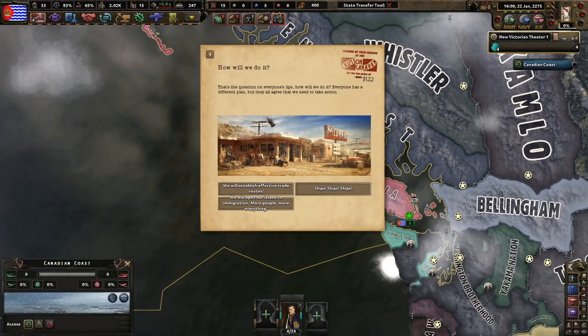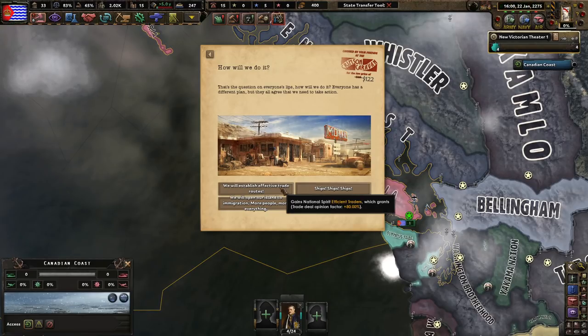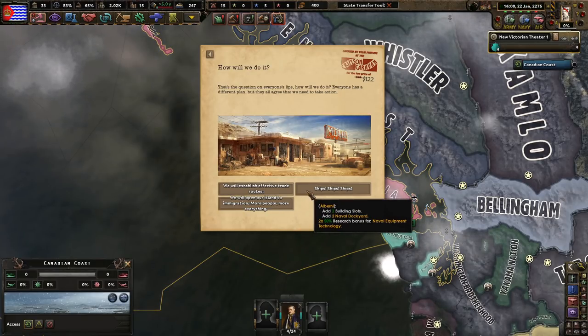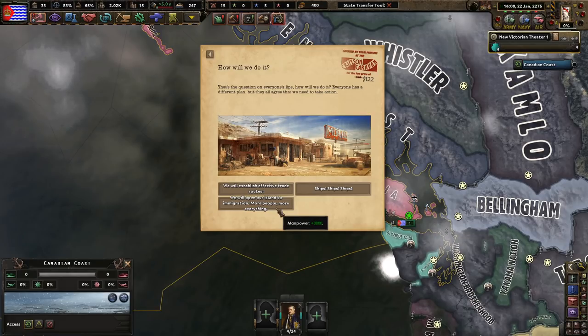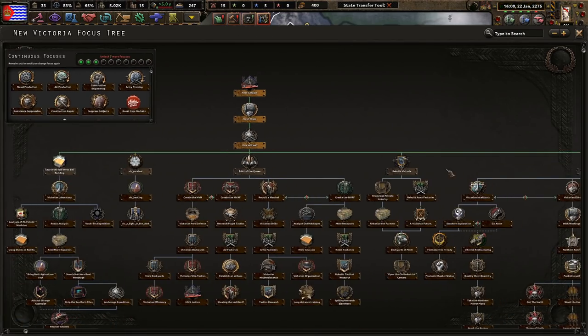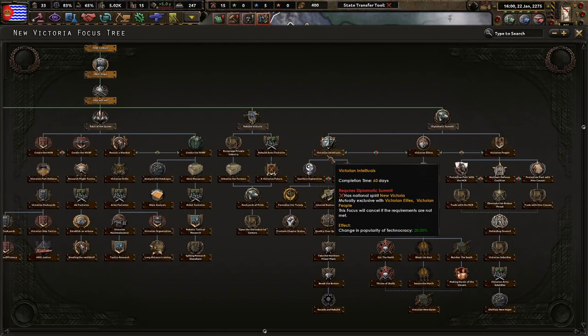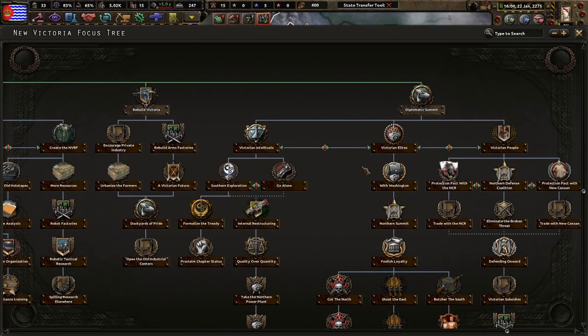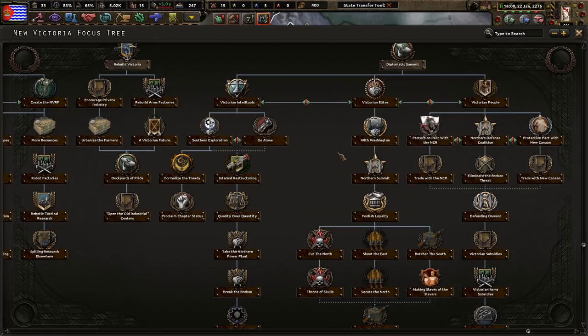Everyone agrees we need to take action. Establish effective trade routes, open our island to immigration — more people, more everything. An extra 3,000 manpower right now is awesome. I'm going to go with the 3 manpower since I skipped the last one. Now we can do our focuses — we can choose a decision where we become intellectuals, elites, or Victorian people. I don't really know which path I'm going to take yet, so I'm going to leave it up to you guys.